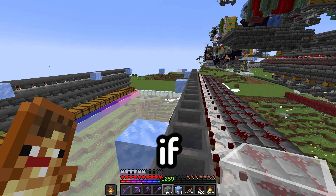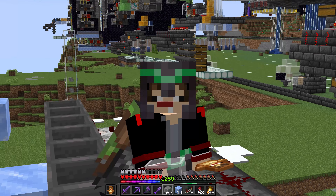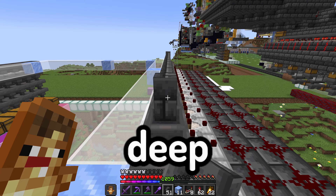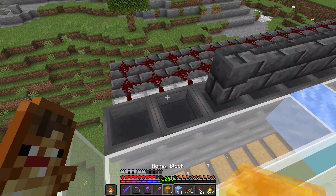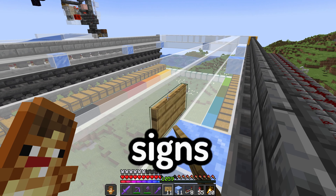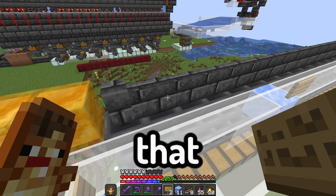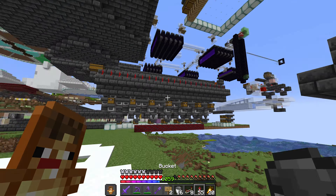There we go. If you're wondering why there is packed ice here, I need to connect them with glass just like this. Then on top of the hoppers I need some deep slate walls, and also some honey there, and some right there. We also need some signs — just like that.